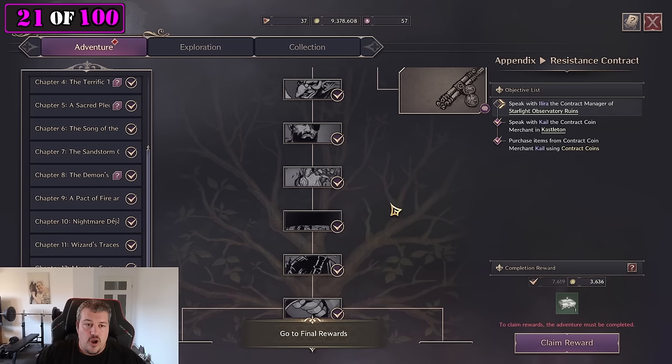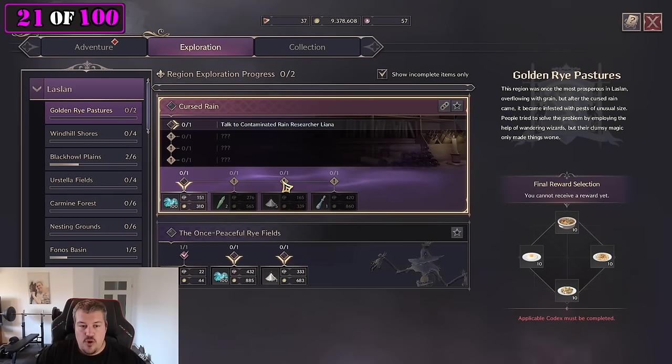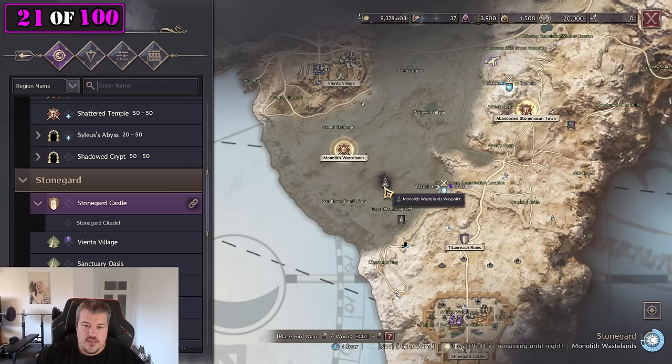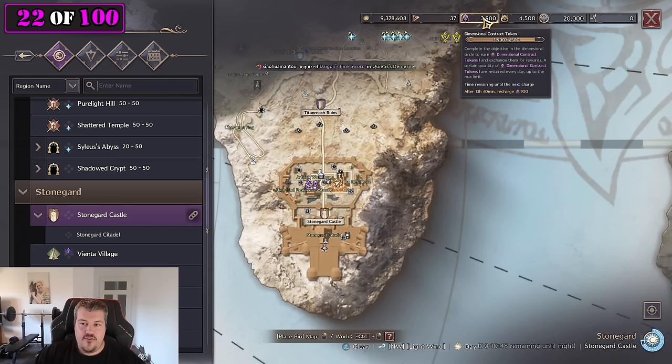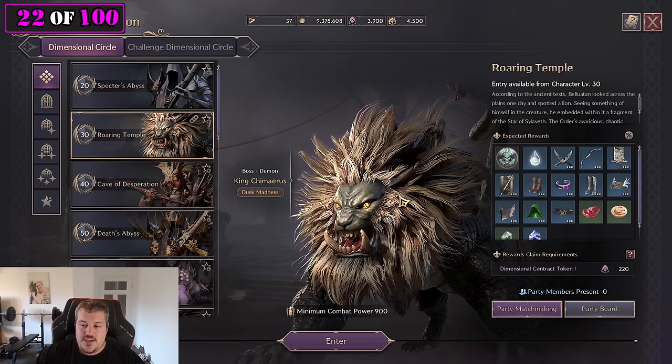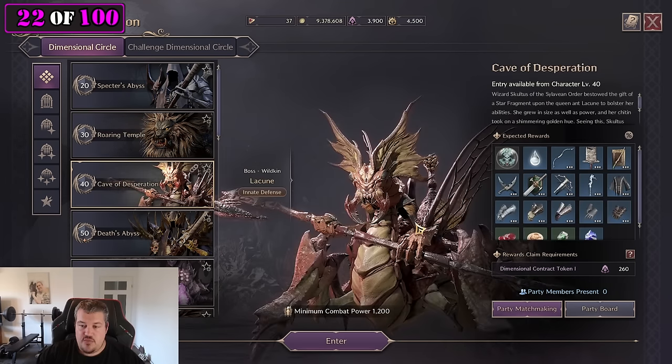You level fastest by following the purple quest line and only doing blue quests that are close to your lane. If you run into a dead end where you don't have enough experience to unlock the next main story step, go to other waystones on the map — uncovering them unlocks more blue quests. It's more wise to keep as many contracts as possible until level 50, where you get the highest rewards. Dimensional contract tokens can actually go negative — all the way to negative 300 — and you can squeeze in early dungeons like Roaring Temple or Cave of Desperation that don't cost the full 300.